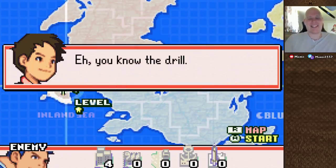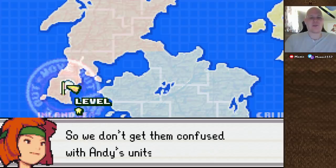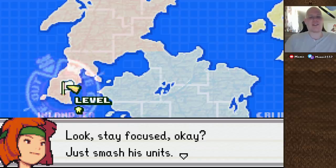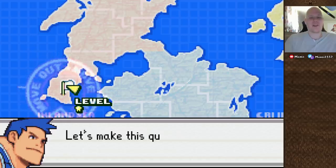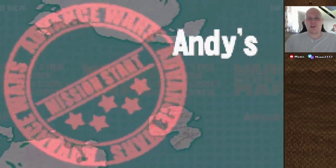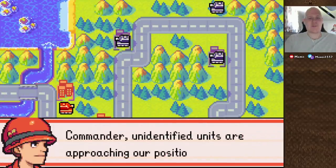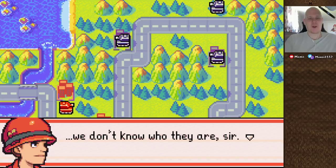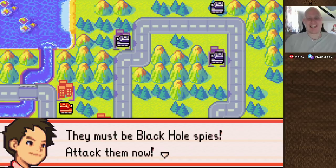Alright, here's the first mission. Sami, how come our forces have been colored black? So we don't get them confused with Andy's units. That makes sense, but why black? Look, stay focused — just smash his units. Andy's force is small. Three tanks should be plenty. Let's make this quick. Mission 1: Andy's Problem. Commander, unidentified units are approaching our position. We don't know who they are, sir. They look like our units, except they're colored black. They must be black hole spies! Attack them now!